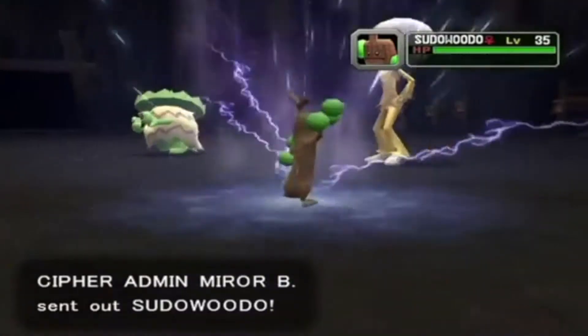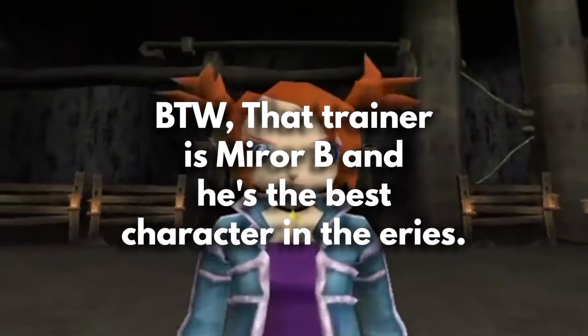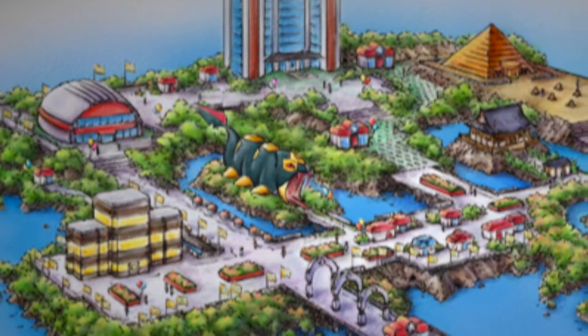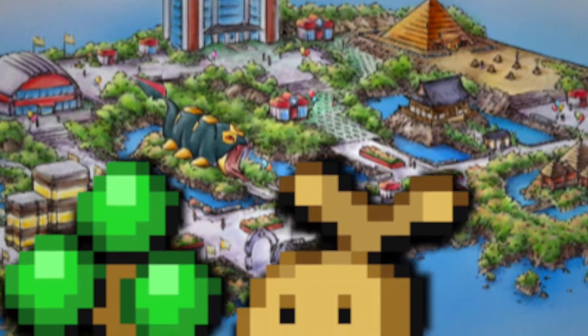In Pokémon Colosseum, you could only catch one Sudowoodo — a Shadow Sudowoodo from a trainer in the Pyrite Cave. And finally, in Pokémon Emerald version, through the use of the Wailmer Pail, you could catch a Sudowoodo at the Battle Frontier through similar means as in the Generation 2 games.